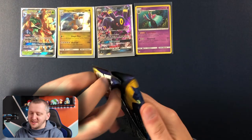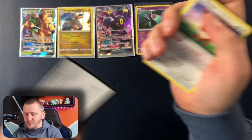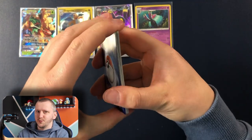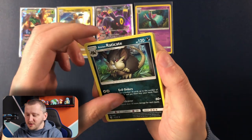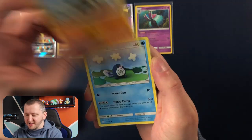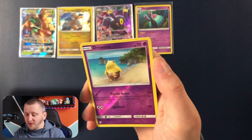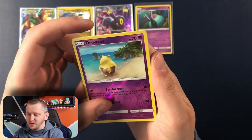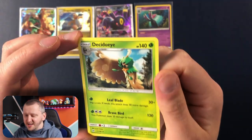Last pack — magic, guys. There is your code. We have Energy Retrieval, Wishiwashi, Alolan Raticate, Energy, Eevee, Sandygast, Poliwag, Skarmory, Mawile, Drowzee as our Reverse Holo — he's just walking on a beach and chilling, doesn't care about a thing — and we have Sudowoodo as our Rare.